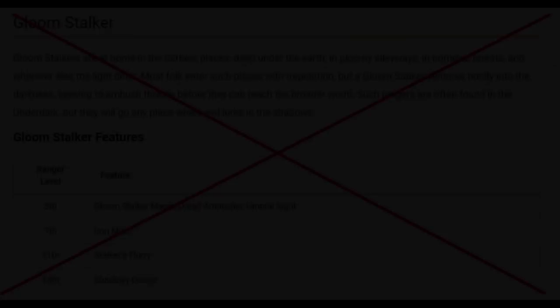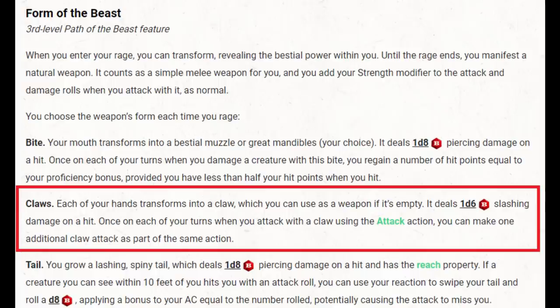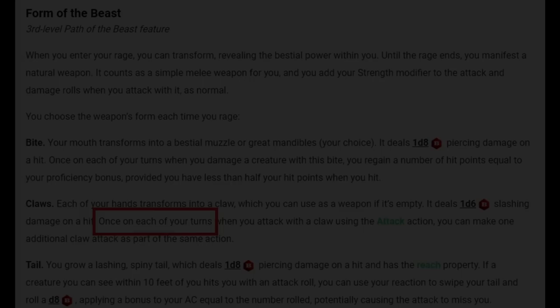I looked at the Beast Barbarian. The claws give us an extra attack with our attack action. With a couple levels of Fighter we can Action Surge, and at level 7 Barbarians get advantage on initiative. At level 2, Reckless Attack can give us advantage on attacks — I figured it was a near perfect fit: the Bugbarian. But looking closer: to get the claws you need to rage, so there goes your bonus action, and you only get the extra attack once on your turn. With Action Surge that's 5 attacks total — not bad, but any character with Extra Attack, Action Surge, and a bonus action attack can get that many attacks on round 1.